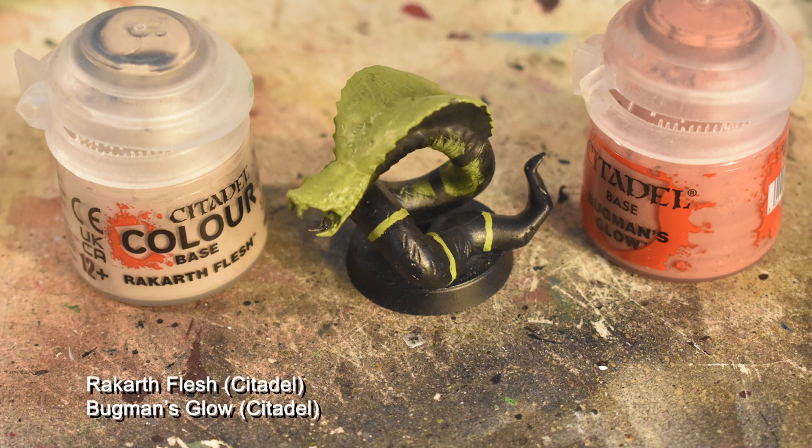Next up, we're going to do some face details — Rackarth's Flesh on the teeth, and Bugman's Glow on the skin between its jaws.